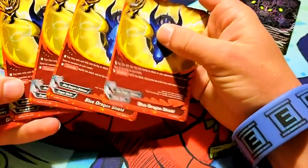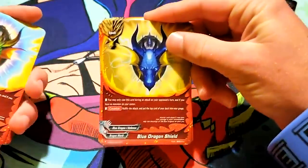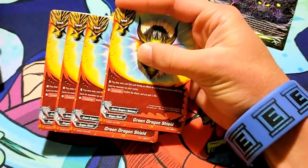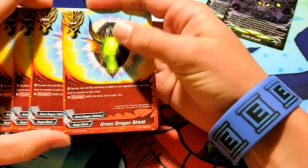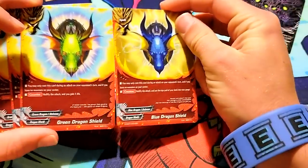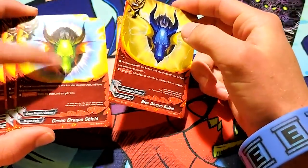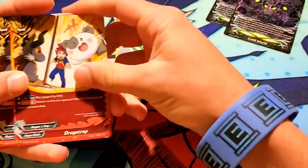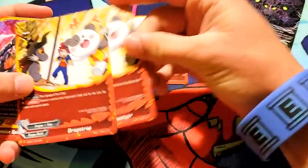We got four Blue Dragon Shields to give you more gauge and for your nullifiers, and this one would be Dragon Roll with eight-plus shields. We also got four Green Dragon Shields — you guys know what those do. It's just open center, nullify the attack, gain a gauge, gain a life. Standard. We've gotten them in like set one and two. They reprinted Dragotrap also.